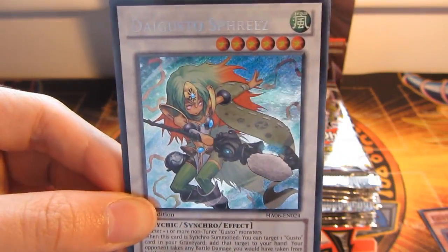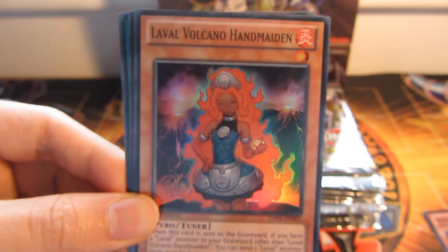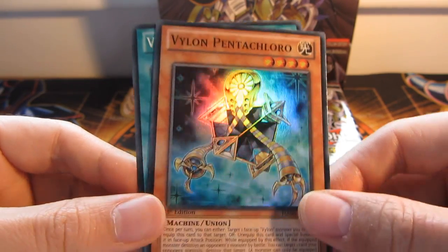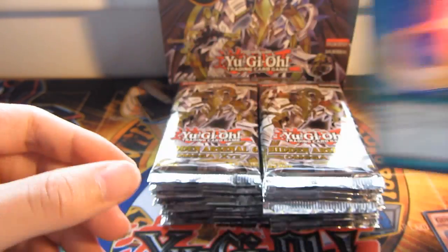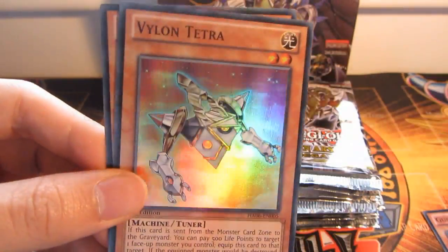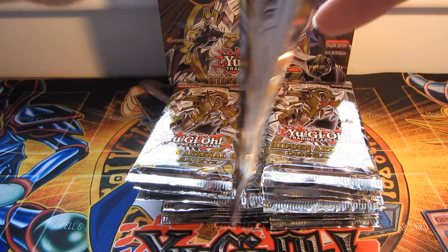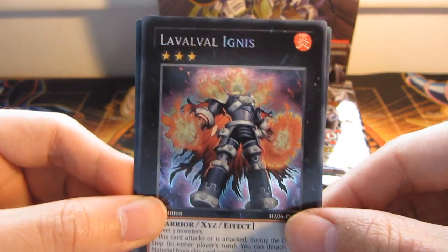We have a Digusto Spreeze — I think I see that one — Secret. Vylon Stella. Val Volcano Handmaiden. Vylon Pentashloro. Super and Vylon Polytope. So I'm just going to skip through the supers and just call out the secrets. Steersborn Longhorn — Secret. And supers. Vylon Tetra. And Vylon Sphere. A lot of Vylon cards and Steersborn cards. The Val Val Ignis Secret.